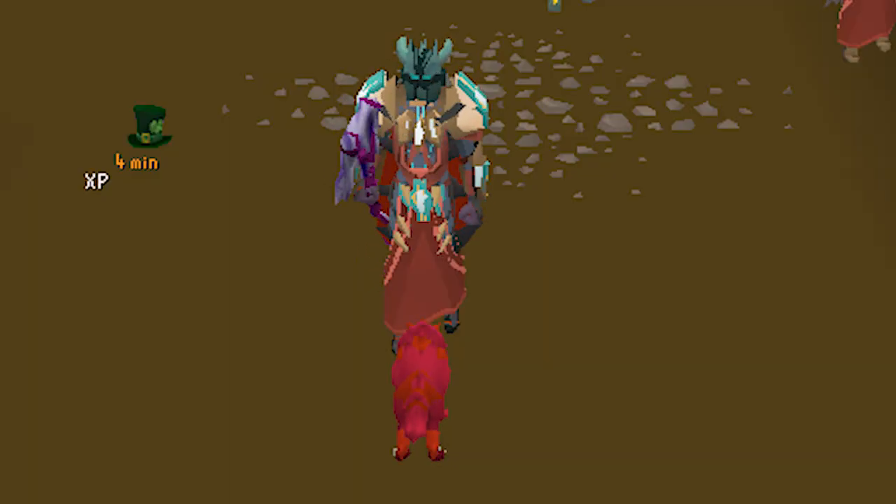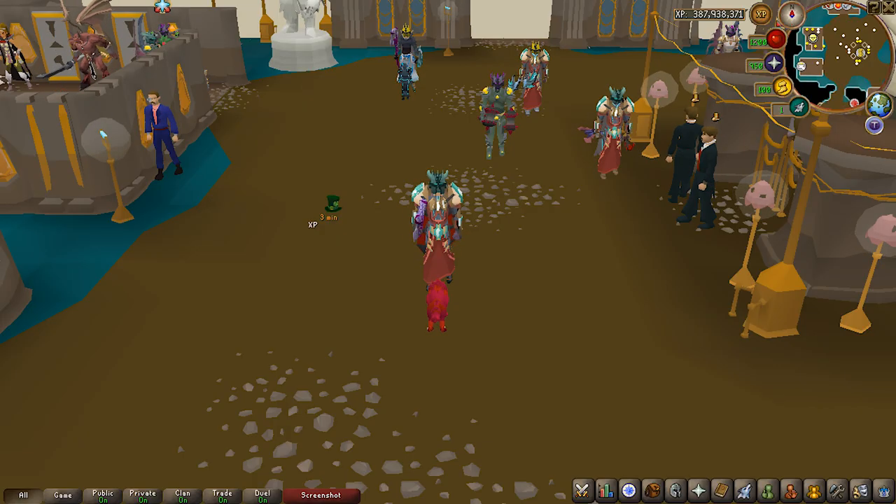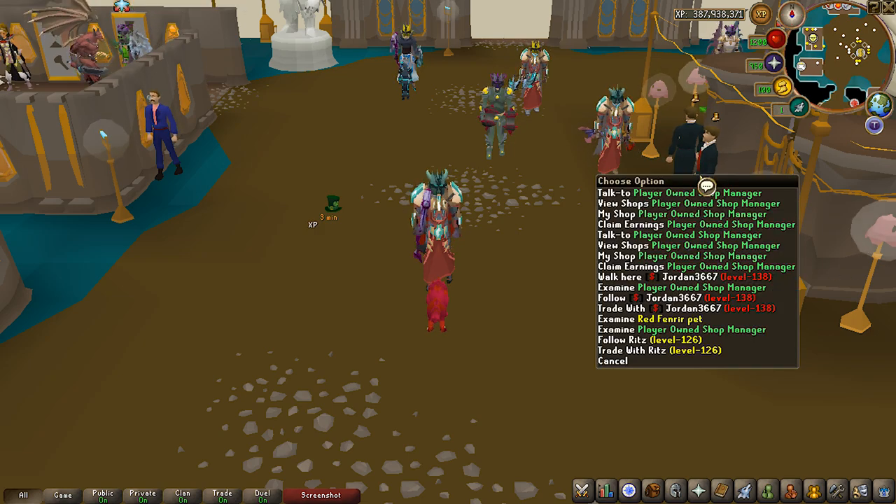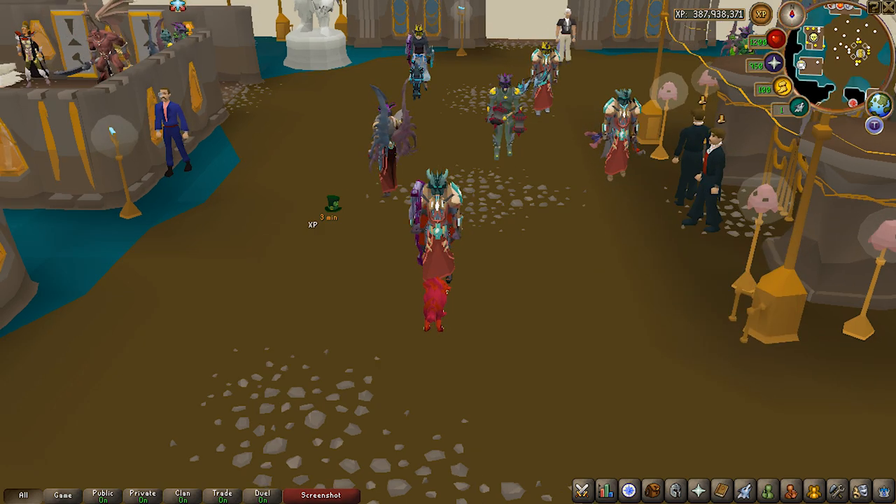And that is going to do it for our starter guide here on Solac. If you follow the tips in this video you're gonna be getting as powerful as possible as efficiently and quickly as possible — especially focusing on money making, selling your vote scrolls, selling Halls of Valor keys, and getting weapon upgrades. That's gonna get you strong the fastest. Don't forget to enter the giveaway, hope you enjoyed the video — please like it if you did, subscribe to my channel for more videos, and have a nice day.